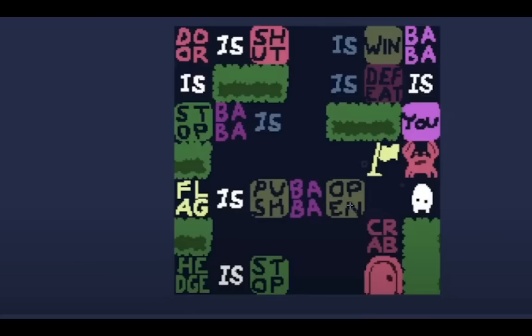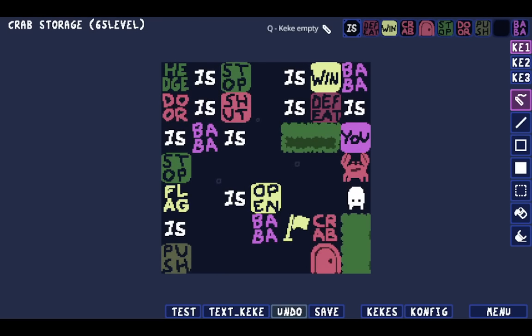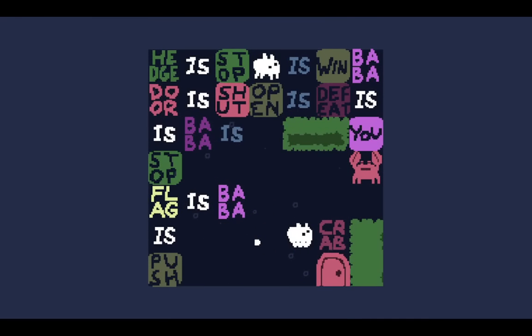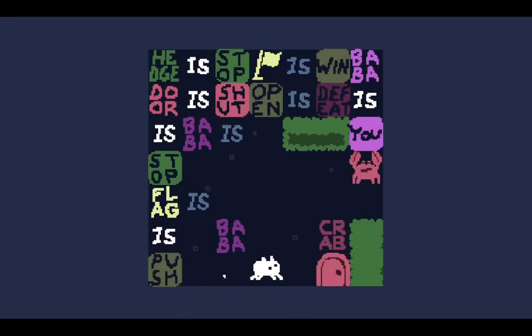It is almost the same layout. The new version is more like the original, but it was a really interesting challenge to solve the level with the super cramped version. You basically had to do Flag is Baba, open the door there — except it was way more cramped to get this set up. It was ridiculous that solution existed.